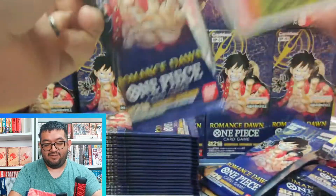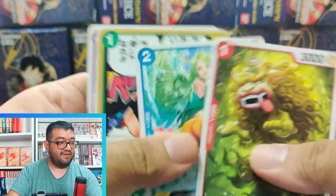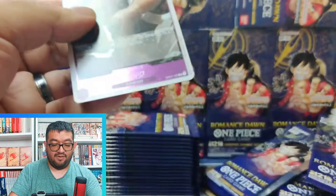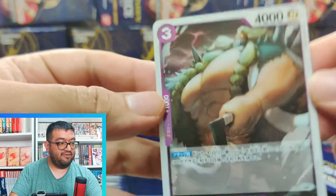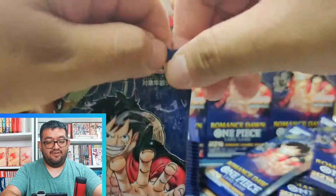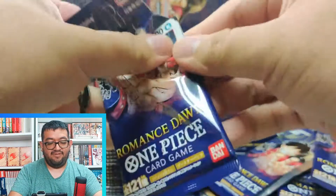We have Monet, Kanjuro, Amazon, and our rare is Jack with regular foiling in the background — his blade is foiled out too, which is pretty cool. Let's go ahead and move on to the next pack.